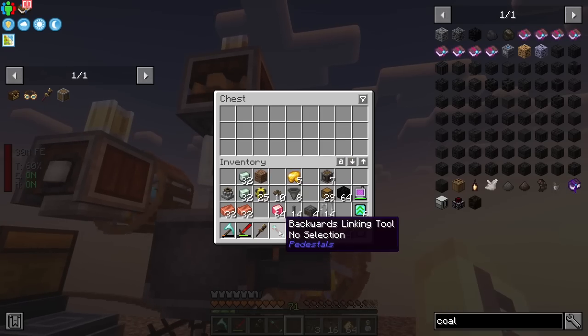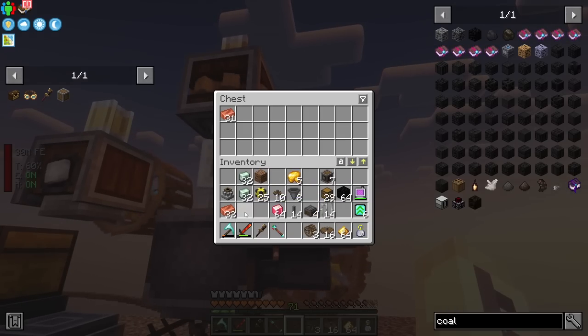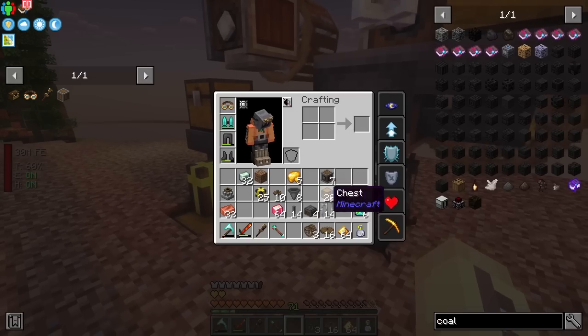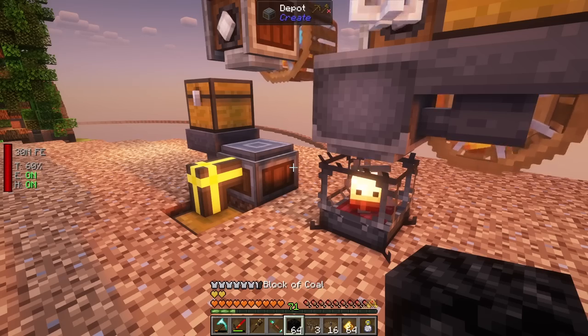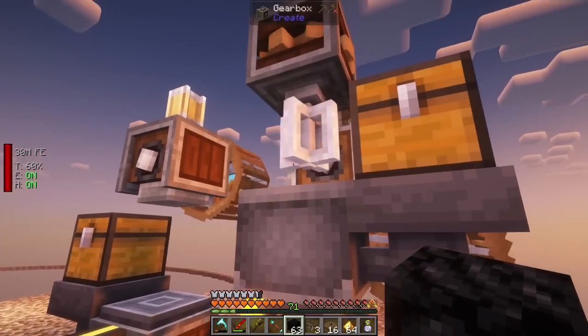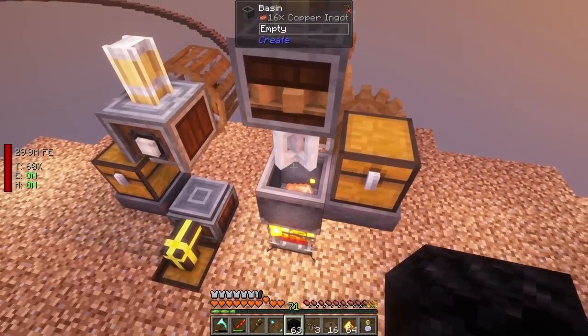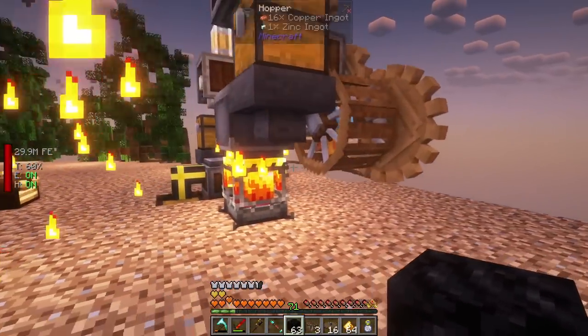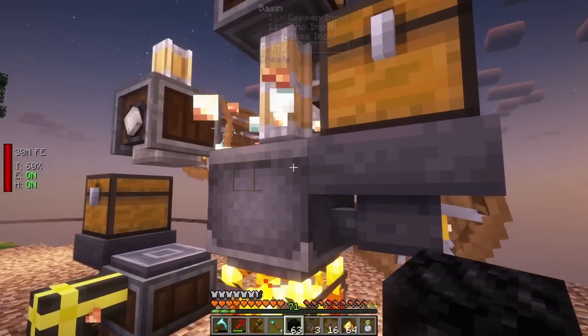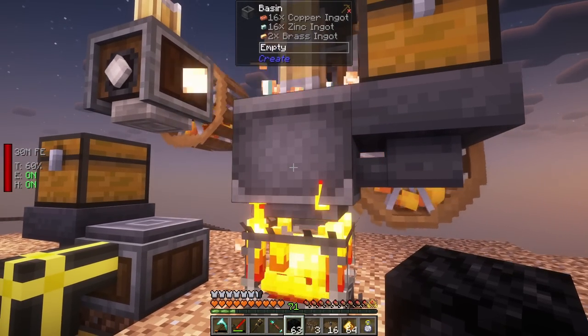All I should have to do now is throw the zinc in there and give it some heat. Grab some fuel - I'll use coal blocks because they last 800 seconds. There we go - it's feeding the zinc in and going faster. That'll start making brass, and once we have brass we're pretty much ready to move to the next part.